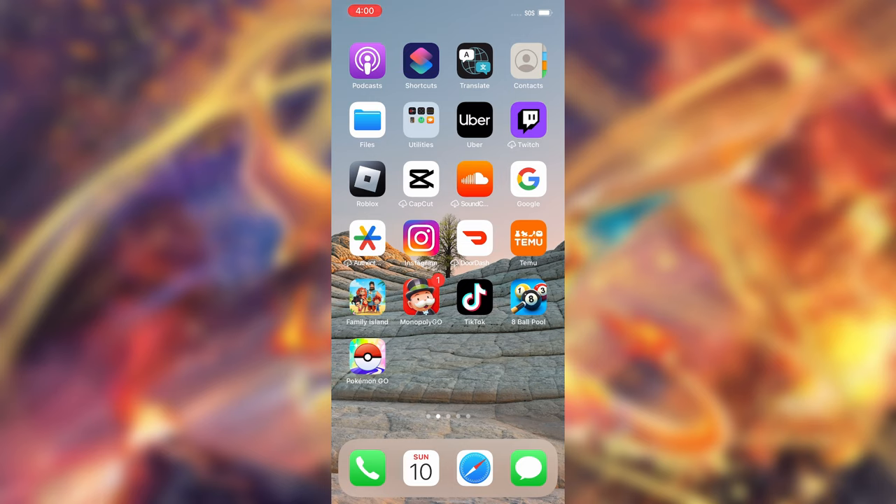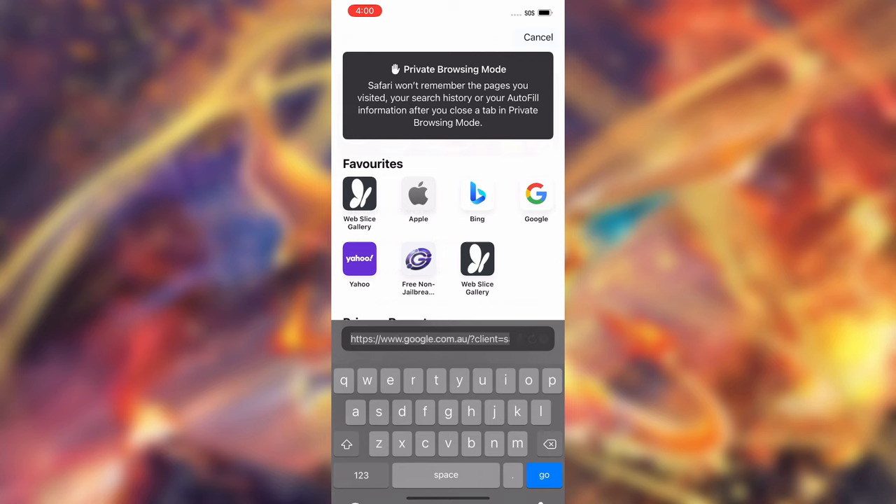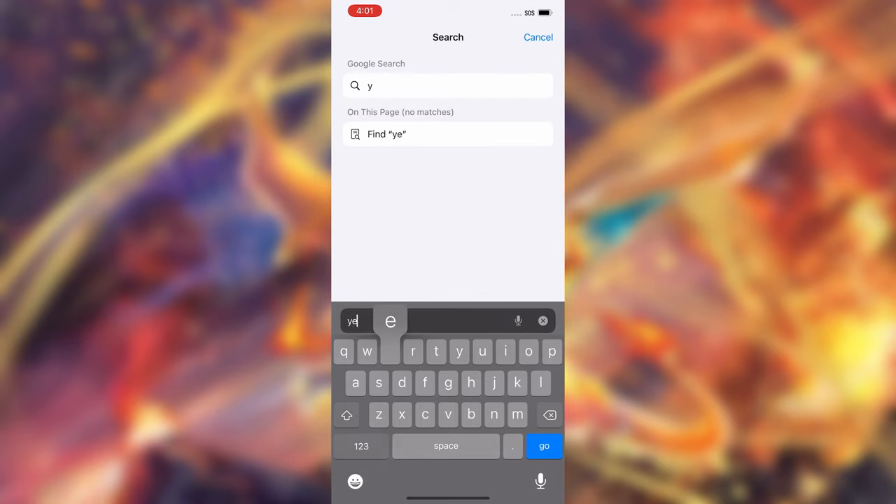Next, we're going to go ahead and head over to Safari. You can visit whatever browser you want — usually Safari, Google Chrome, or Firefox — and you need to make sure you are doing this on the device that you have Pokemon Go installed. Come over to Safari, go to the address bar, and we're going to go to this website: www.yesplugin.com.